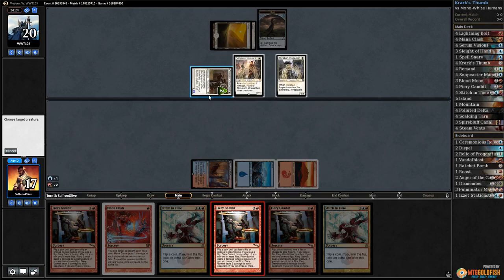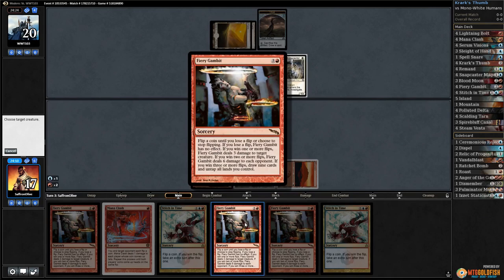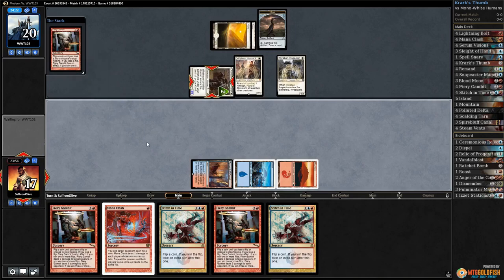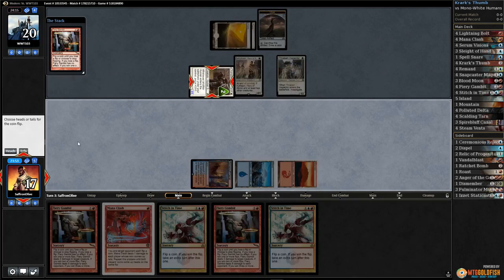Fiery Gambit — let's see what this does. Flip a coin until you lose a flip or choose to stop flipping. If you lose it has no effect. If you win one or more flips, it does three damage to a creature; two or more, six damage to each opponent; three or more, draw nine cards and tap all your lands. We're just going to target the Champion. Come on — tails never fails! Is that how it goes?